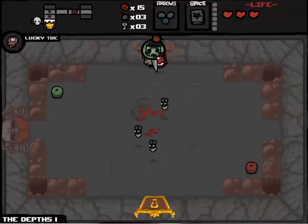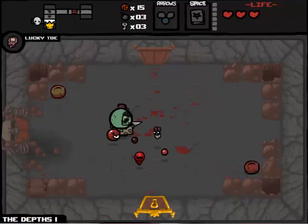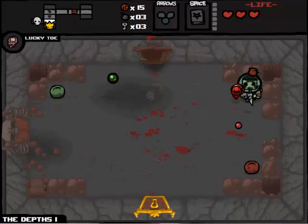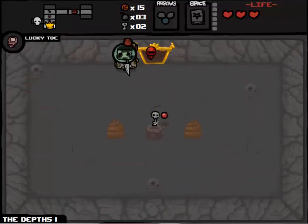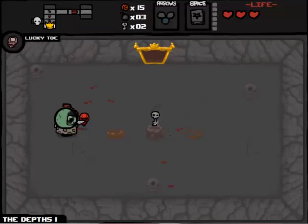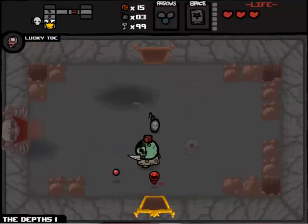There's our boss room - there's our item room. Item room contains Skeleton Key. So we're okay for keys for the rest of the game. I like Skeleton Key - it's a bit of a late upgrade, but I like Skeleton Key. War - Fallen. Okay, this is interesting, because we're going to be getting a deal with the devil item off him.